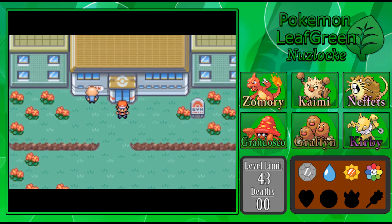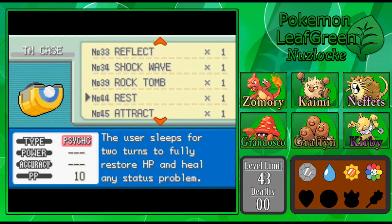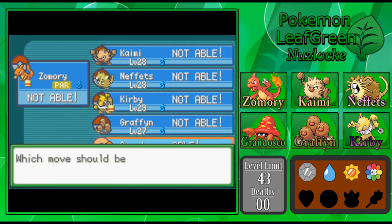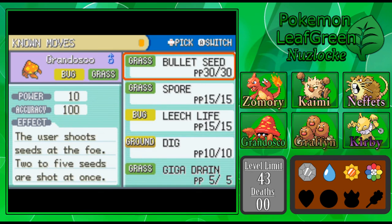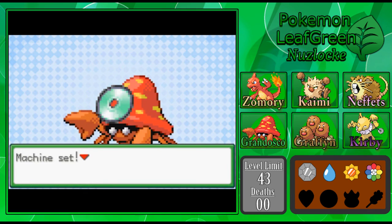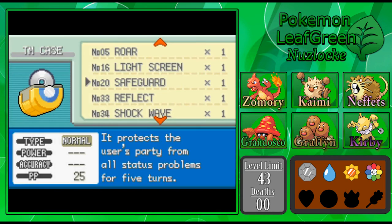Anyway, that's that. Last thing before ending this off — let's teach Giga Drain to our lovely little Parasect, Grandosco. You've been with us for a long time — I think this is a well-deserved prize. Only 5 PP, so it's not the greatest in the world, but this is going to be powerful. We have to replace something with Giga Drain — I guess we'll get rid of Bullet Seed. It's ultimately just going to be a better move. It does restore HP and it's really strong. That's our answer here — let's get rid of Bullet Seed. You drain those people, Grandosco.